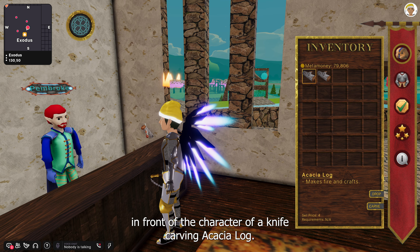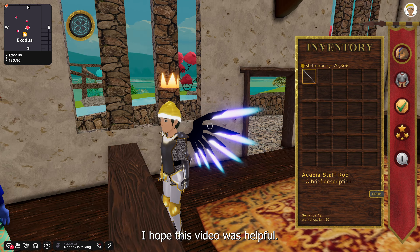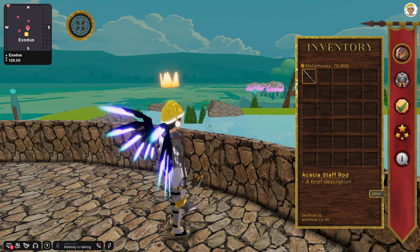click Carve. Choose an Acacia Staff Rod and an animation will appear in front of the character of a knife carving the Acacia Log. When it's completed, XP will appear and the Acacia Staff Rod will be in inventory.